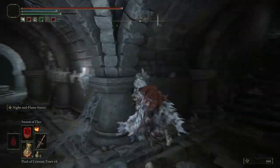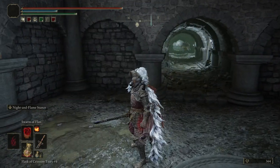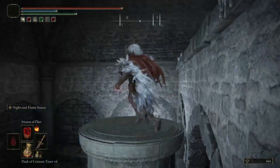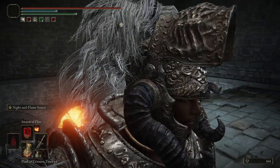You will see that elevator - this thing can shoot flames after it goes up. It works as an elevator, so jump on that thing. Now it will throw flames.